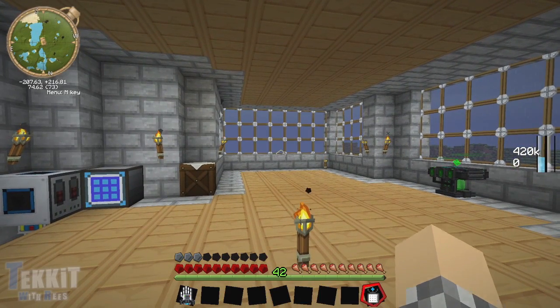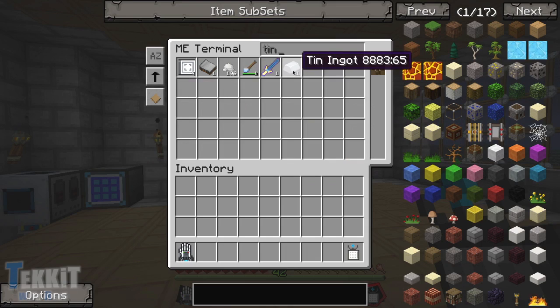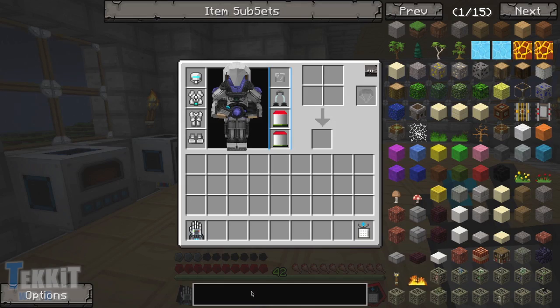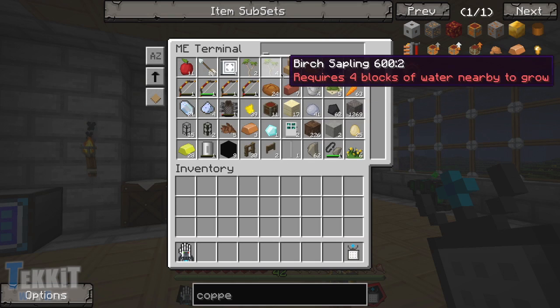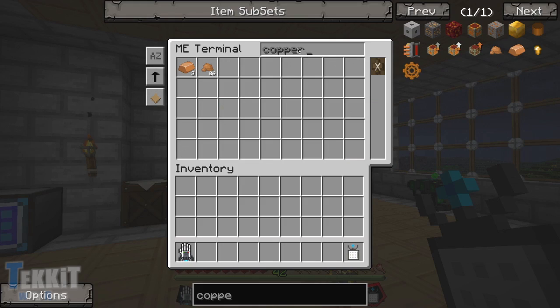I know we're gonna need 16 tin ingots, and we only have 11, so we need to make some more — we'll go ahead and cook that up real quick. Another thing we're gonna need is copper ingots, and we'll need 8 of those. There we go, and we'll need some more copper.